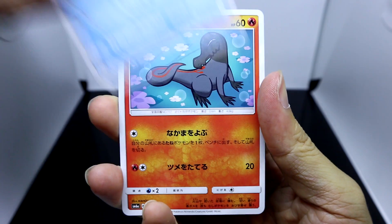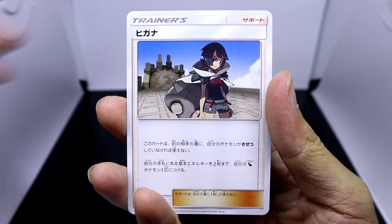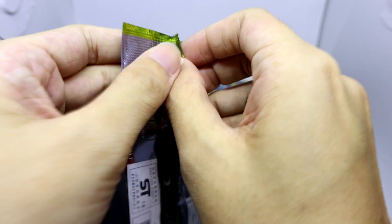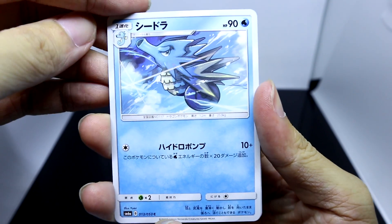Here we've got Wooper, Sliggoo, Hakamo-o, and a holo foil Altaria. And Zinnia again. I believe Zinnia can be obtained as a Full Art Trainer card in this pack as well, which would be pretty interesting to pull because the Full Art Trainer cards just look so nice, especially all the famous characters from throughout the games.